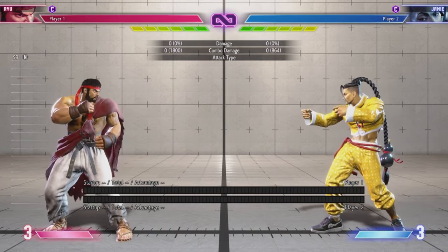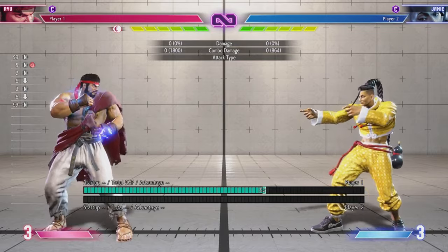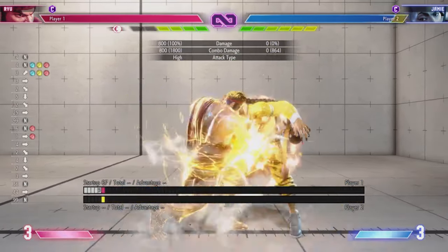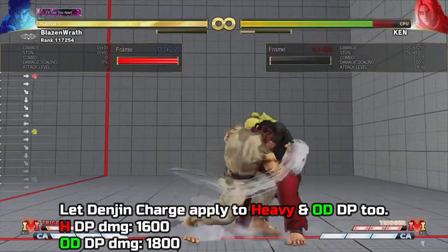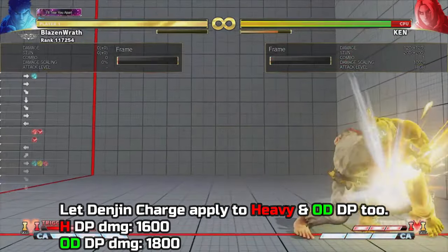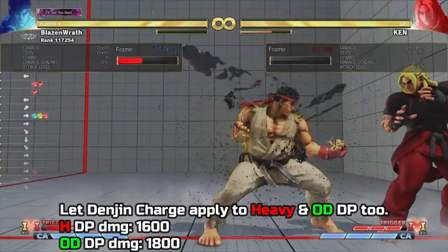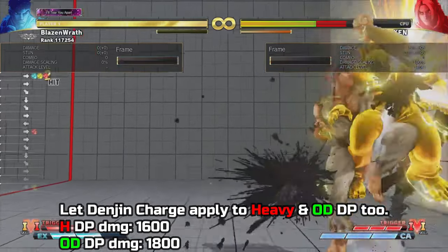Now for something I haven't seen many people bring up: since denjin charge is essentially Ryu's V-Trigger 1 from Street Fighter 5, why not apply denjin charge to his DPs as well? In SF5, Ryu's V-Trigger 1 did apply to his uppercuts. So bring that feature back in SF6 — same rules as before: light and medium uppercuts remain the same, but heavy and OD versions spend the charge.